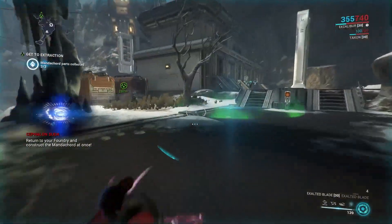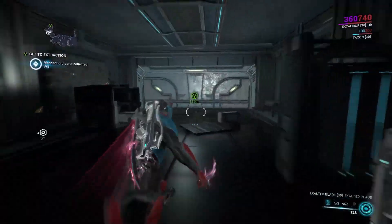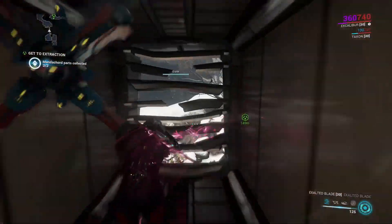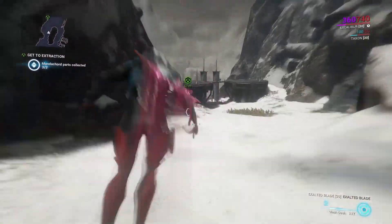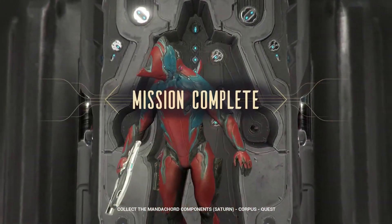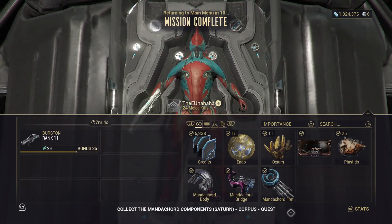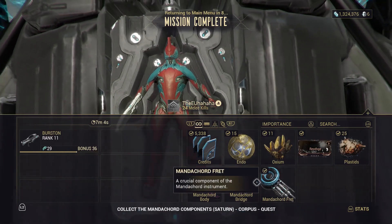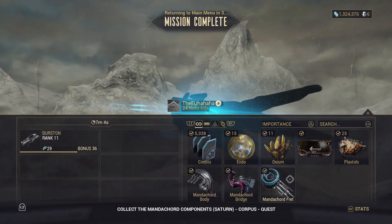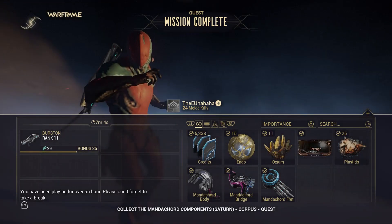There's the blue thing — go there. Return to your foundry and construct the Manticord at once. Gotta make it. Hoping I got enough materials for it. Mission one. Manticord — buddy, bridge, threat. Oh boy — we have three pieces to build, not just the one. Very interesting.